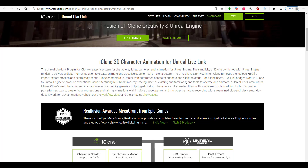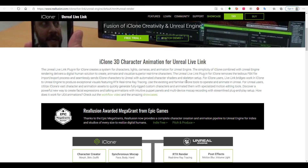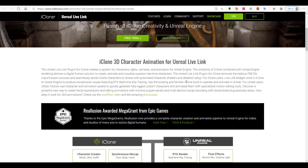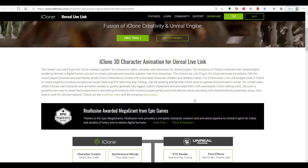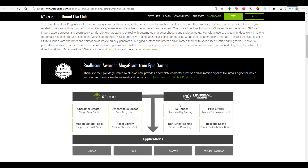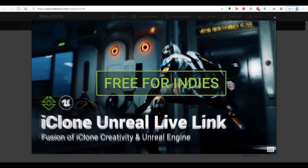With the idea of Epic Games giving them this Mega Grant, Reallusion now provides more of a huge character set pipeline that anyone who wants to work with can actually start making character animations directly from Reallusion's iClone Character Creator headshot to Unreal Engine. If you also want to take a look at how this actually works, you can see that a whole lot of things that you would need to move from the Reallusion software over to Unreal Engine are now covered.